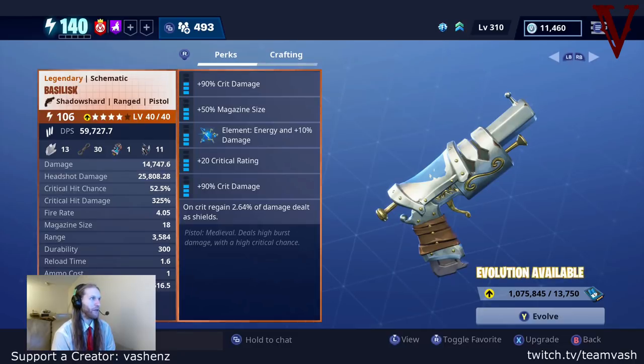It has a wonderful build: crit damage, mag size, crit rate, crit damage, energy. On crit, regenerate your shields. I can't sing the praises of this gun enough. If you're running this gun on Ranger Deadeye, you're going to crit over half your shots with a massive crit rate.